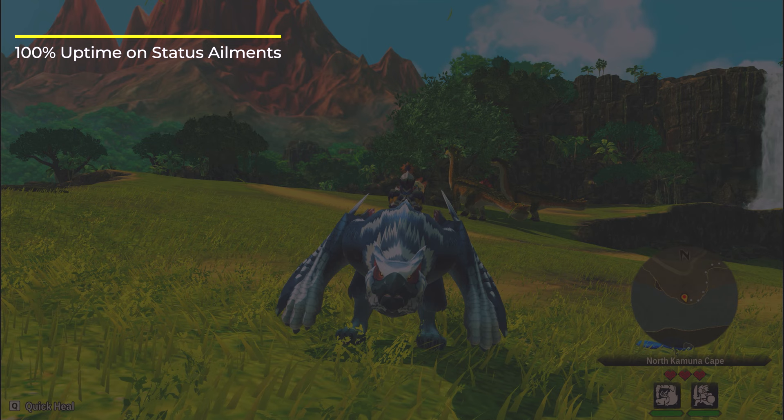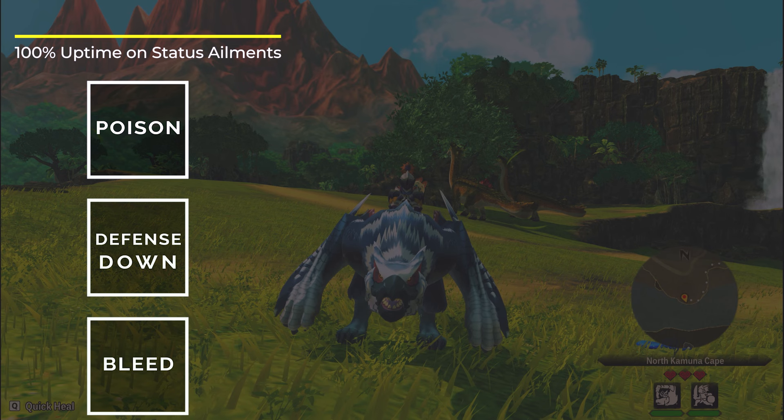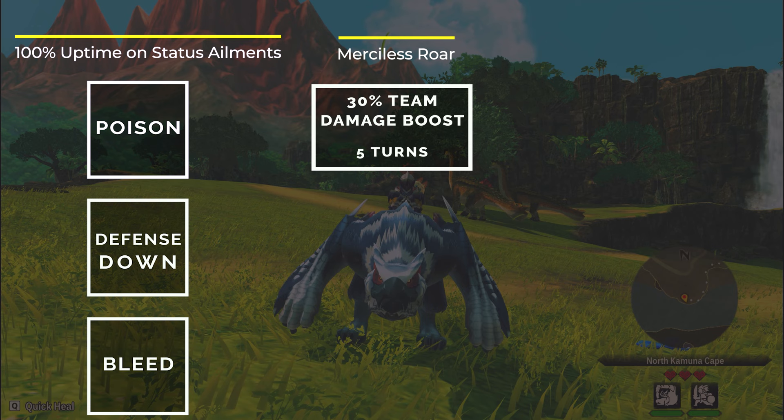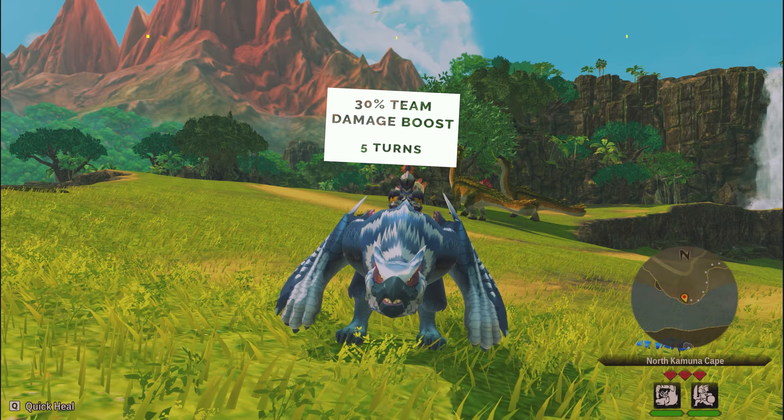To summarize: we have a Nagakugai that can inflict status very reliably using Noxious Poison, Hellbreaker, and Thousand Blades, so the monster will always be under a status effect. On top of that, Nagakugai can give you Merciless Roar, which gives the whole team a 30% damage boost for 5 turns. And lastly, it inflicts bleed very often, which doubles the damage on the next attack.